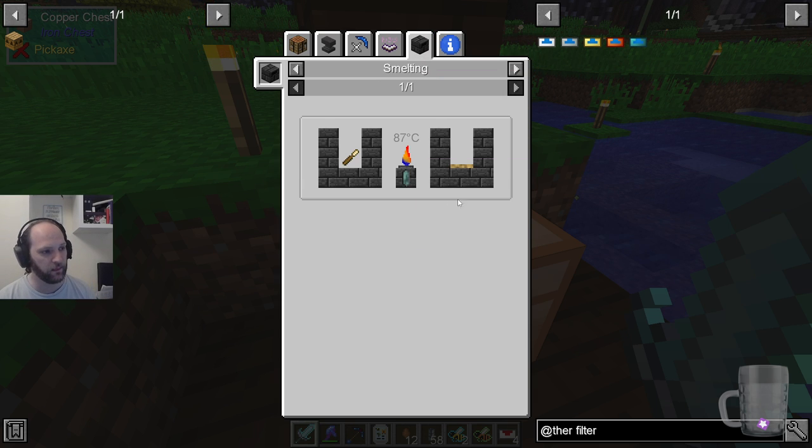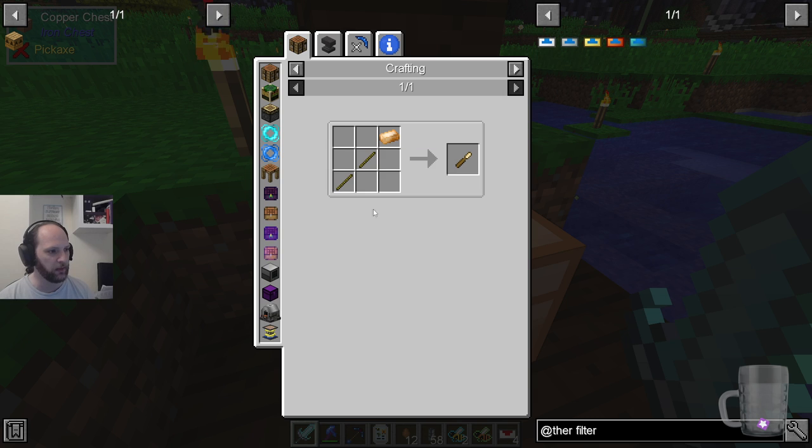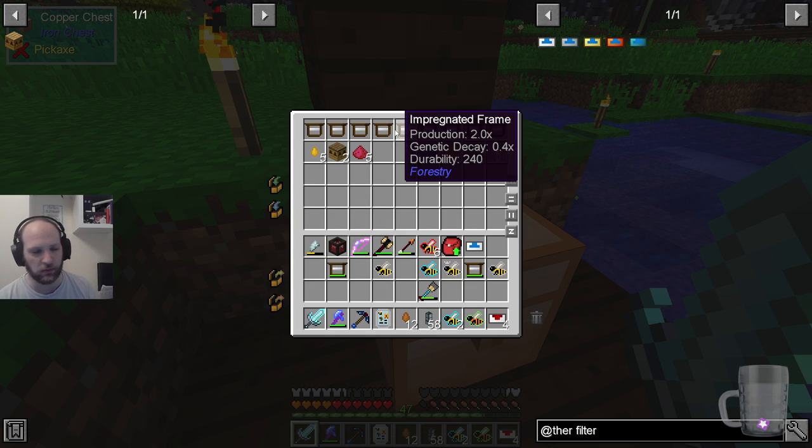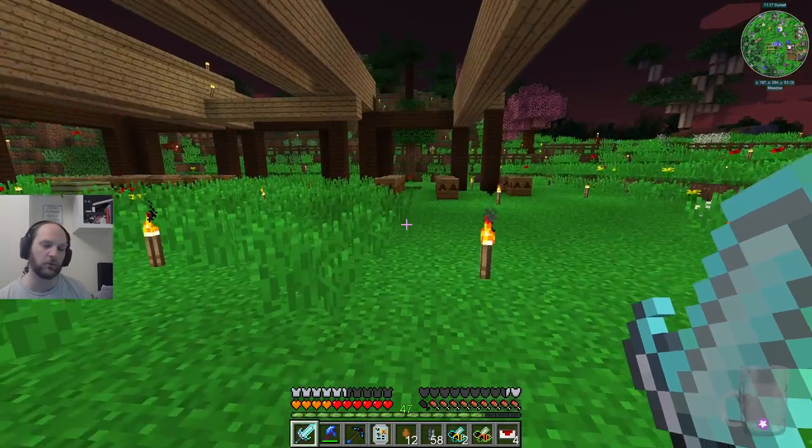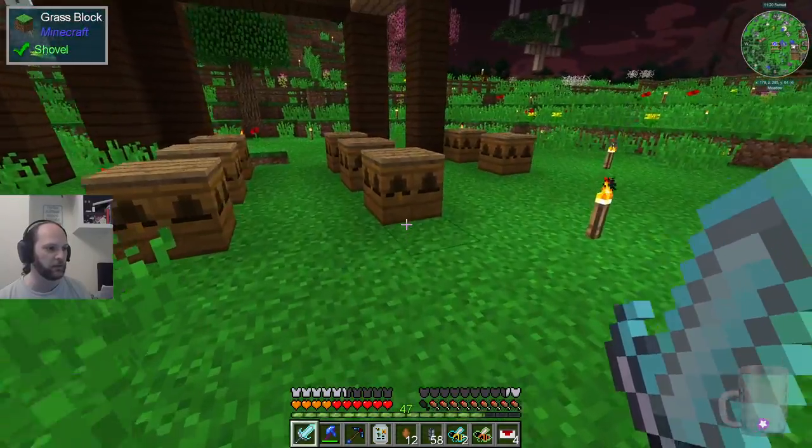That's going to be how I get... they should be easy to make, by the way — they're not expensive. So for one piece of bronze, you get ten guaranteed saplings from your bee experiments.